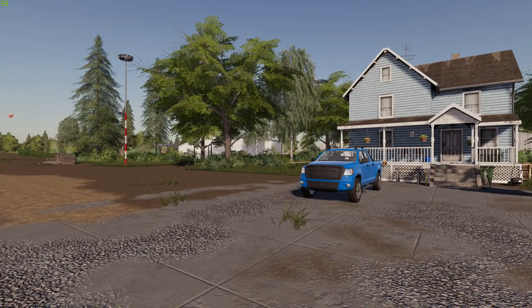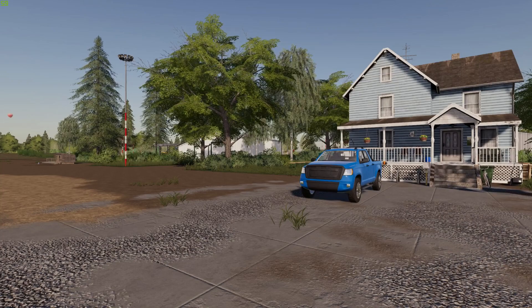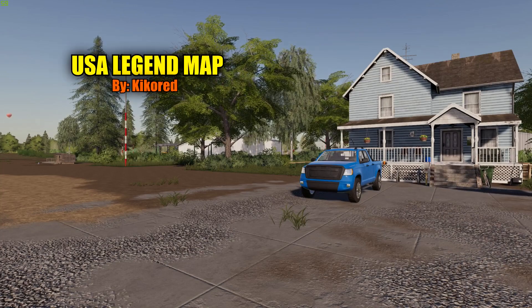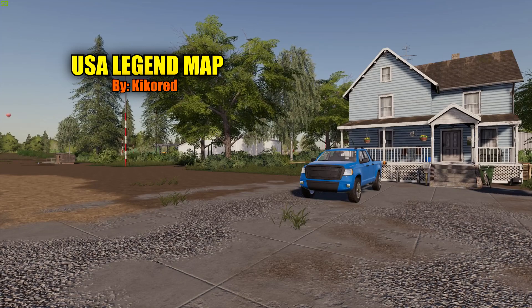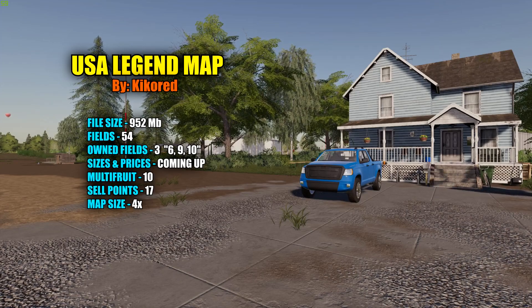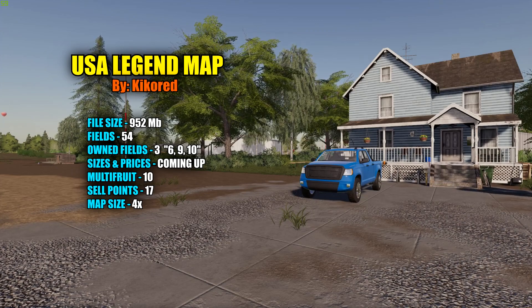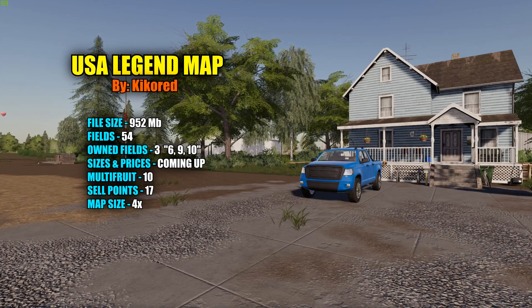Once you load up the map for the first time, this will be your starting position. This is the USA Legend Map version 2.1, a 4x multi-fruit with a file size of 952 megabytes. There are 54 fields on this map, three of which you own: fields 6, 9, and 10. There are 10 multi-fruits and 17 different sell spots, and it's a 4x map.